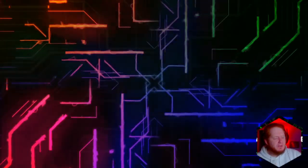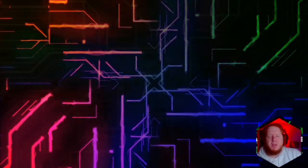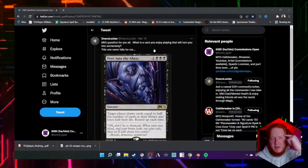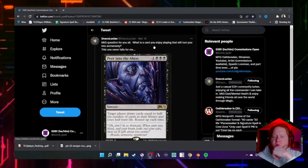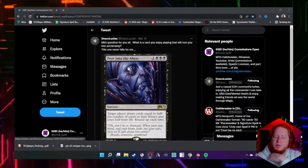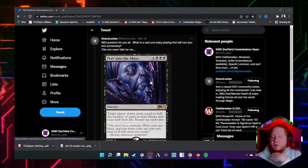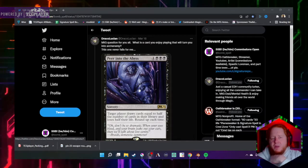We're going to start on the screen because I want to talk about a post somebody put up on Twitter a few days ago that really illuminates the point. On the 16th, Draco Lucian said: 'MTG question for you all — what is a card you enjoy playing that will turn you into the arch enemy?' He put in Peer into the Abyss, which is a great card: for four and three black, target player draws cards equal to half the number of cards in their library and loses half their life, rounding up each time.